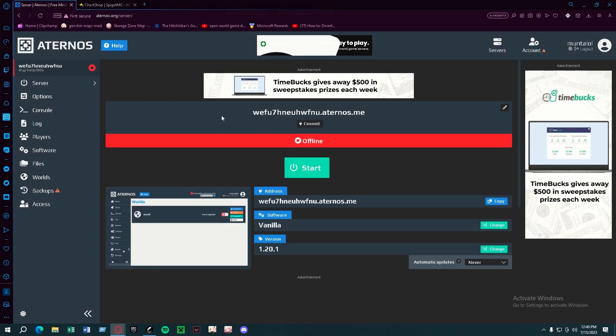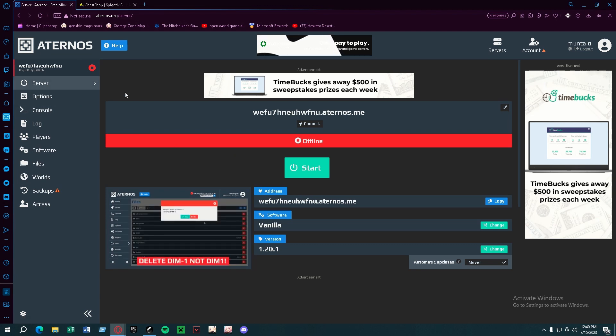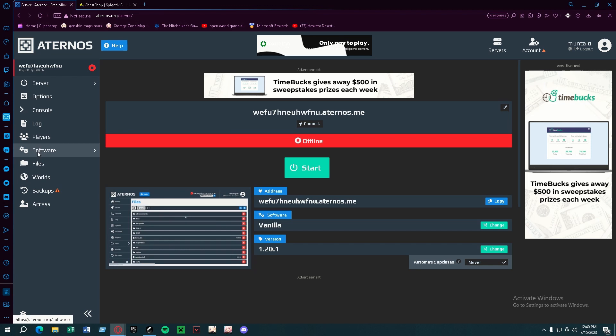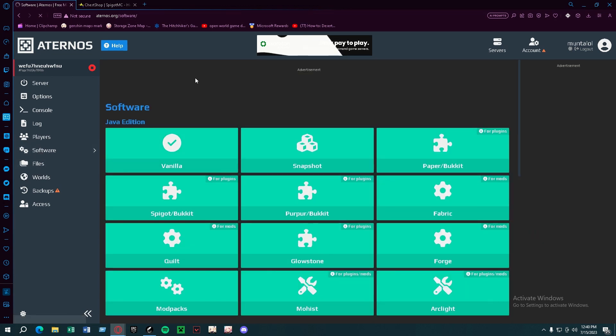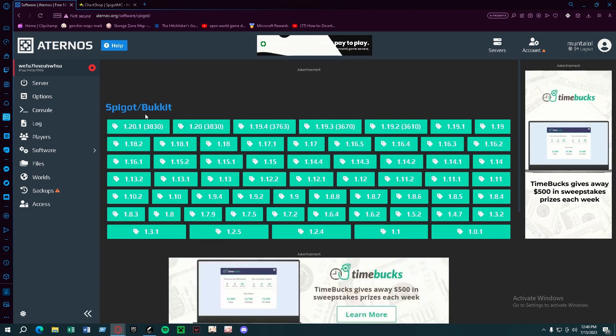Hello guys, and I'm gonna be showing you how to use the ChestShop plugin for your Eternal server. First you're gonna need to create your server, then go to software. Then you're gonna download Spigot or Paper. I'm gonna download Spigot for this.